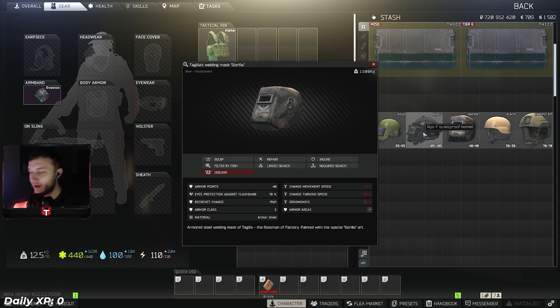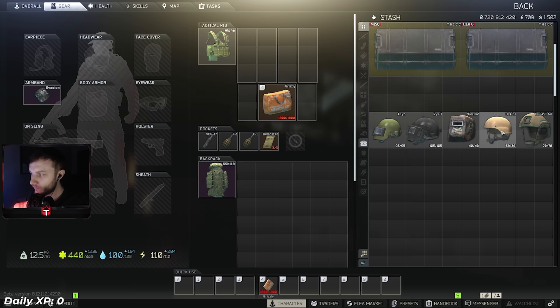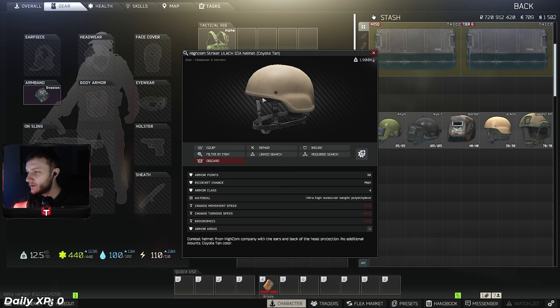The Tagilla helmet is basically a better Ulach - the only drawback is no back-of-head protection, but if you're PvPing correctly you shouldn't need that. It has a high ricochet chance, Tier 5, repairs extremely well, great stats. A little secret: it doesn't have bullet holes on it when shot in the face, unlike the Ulach. If you wear a cap or fleece with it, it can also increase your sound in raid which is huge. Highly recommend this helmet if you're running strictly for PvP. For a budget route, run the Ulach tan or the standard Ulach - cheap, Tier 4, high ricochet chance, saves you in RNG situations.